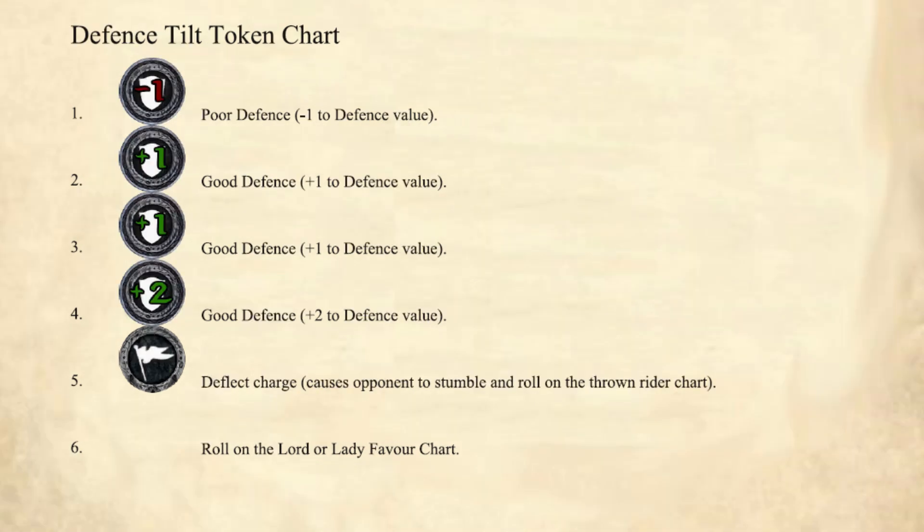The defense tilt token chart gives boosts to help you avoid being hit or falling off your horse. As usual, rolling a 1 is bad — it's a poor defense, meaning minus 1 to your defense value. Rolling a 2 or 3 gives good defense with plus 1 to your defense value. Rolling a 4 gives plus 2 to your defense value. Rolling a 5 is called deflect charge, which causes your opponent to stumble and roll on the thrown rider chart regardless of whether they win or lose the dual roll. And rolling a 6 means rolling on the Lord or Lady Favor chart.